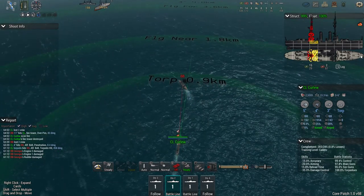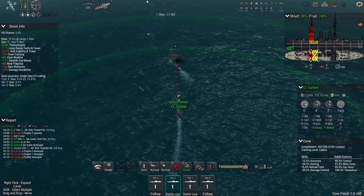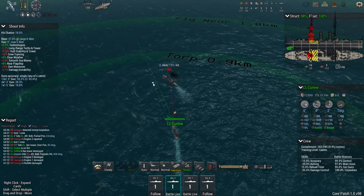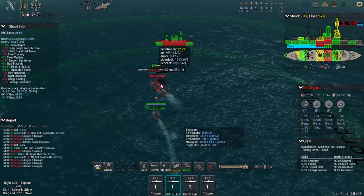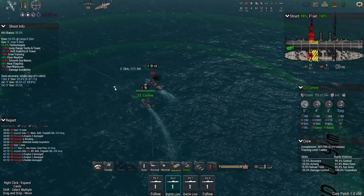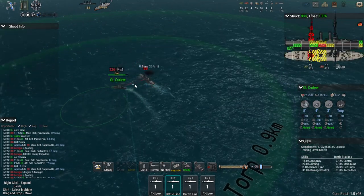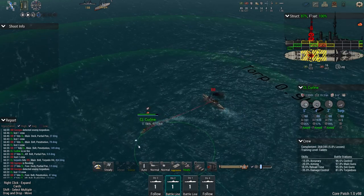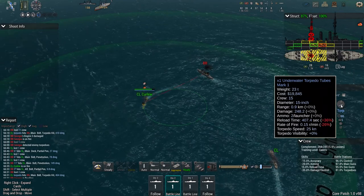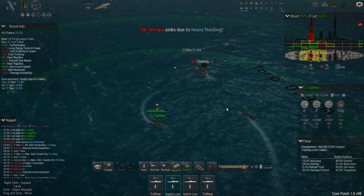The front torpedoes haven't been destroyed and we're about 500 meters away, so we can turn it on and get ready to go broadside. Start making the maneuver now — we've hit with the front, we've hit with the right, we're about to shoot the rear one. There we go, the rear one shot. And there we go — that's how you perform the maneuver: front, right, rear, left, all in one motion.